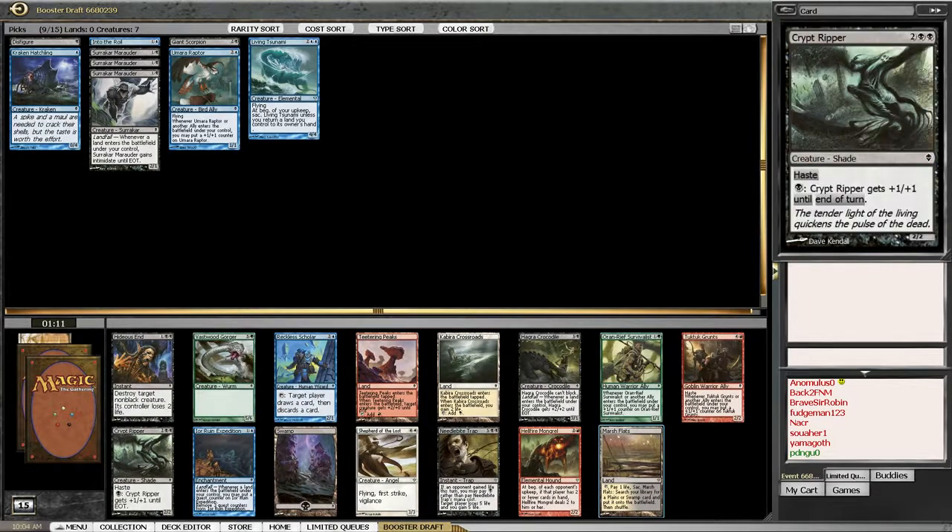Like that! Oh yeah, I like this. I have to go check to see what the spoils are. If it wasn't here, I am positive I would take the Hideous End. There's Hideous End in this pack. Teetering Peaks is a very good card. Oren-Reef Survivalist, Tuskguard Grunts is okay. The Shepherd of the Lost is okay too, but it costs five. Crypt Ripper is okay. I would definitely have taken the Hideous End though, if the Marsh Flats wasn't here - and it's worth something like the entire draft.